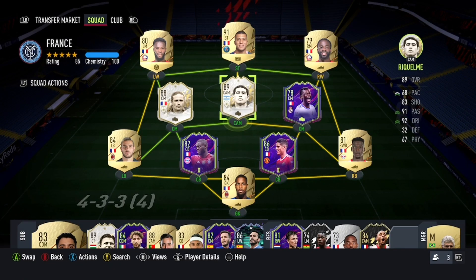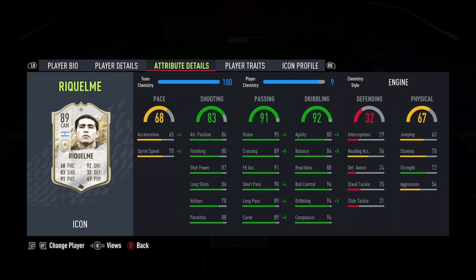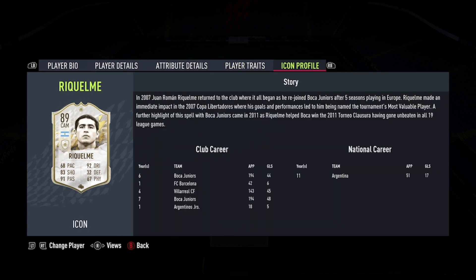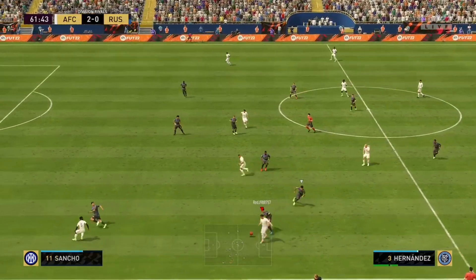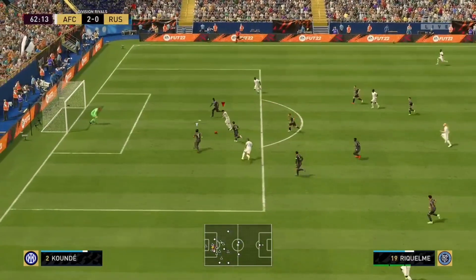Another CAM that featured was Riquelme, and the CAMs really just stood out. For comparison, I reviewed Gary Lineker's 87 card as a striker, and he just never really got working for me. The cheap icon strikers so far — like the 87 Shearer and Marisav — just look very off-putting in-game. Maybe Owe might be a good one to try. But Riquelme was good.